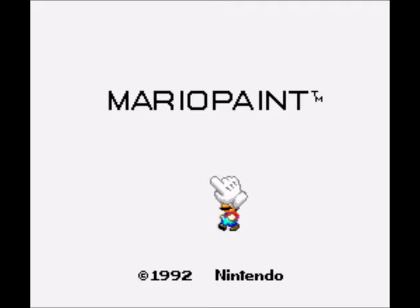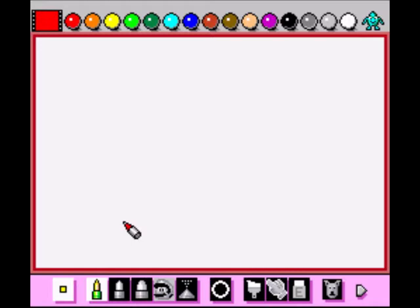Hello, today we're gonna have a game of Mario Paint on the Super Nintendo. You might be guessing who requested this - Nicholas Boris, the one and only, of course he's gonna request something like this. I can't wait to play this. Click on Mario. So this is a mouse - you use the Super Nintendo mouse. It's a kids game aimed at kids, so here we are.